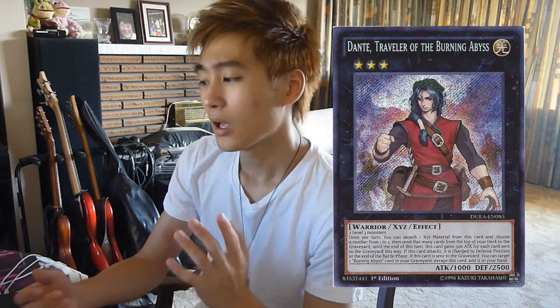This is the rank 3 XYZ Monster. It's a generic rank 3, 1,000 attack, 2,500 defense. It's kind of like a Card Trooper where you detach one material and you can choose from 1 to 3 cards and send the top cards from your deck to the graveyard. Dante gets 500 attack for each one sent to the graveyard. This effect only lasts until the end of the turn, and whenever Dante attacks, it switches to defense mode after the battle step. When this guy is destroyed, you can return one Burning Abyss monster from your graveyard back to your hand, except for Dante itself.